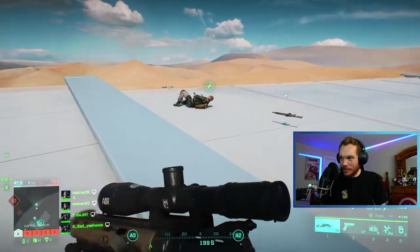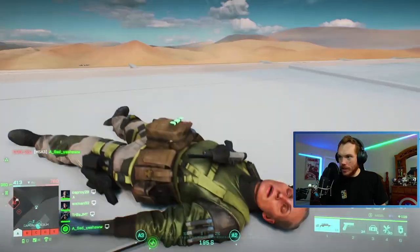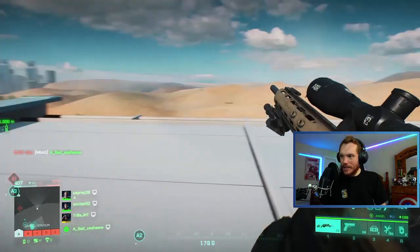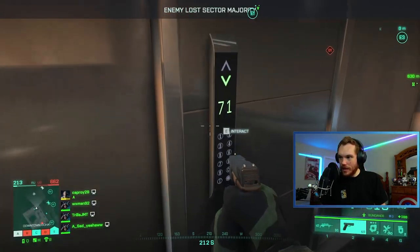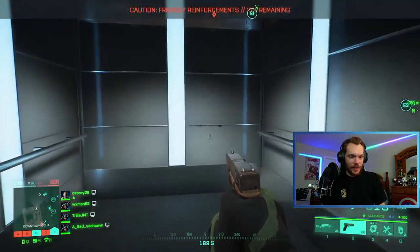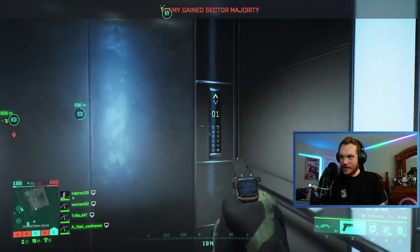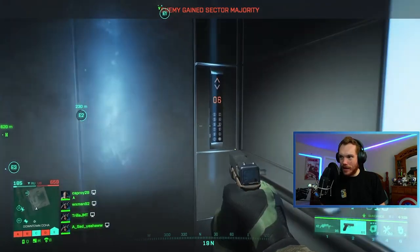I'm coming, mate. I was coming to save your life. Take me up — look at that, that is so cool! Jump off the building, then spawns on the ground — I know, that's what I'm saying. Take me up, baby. Let's go.